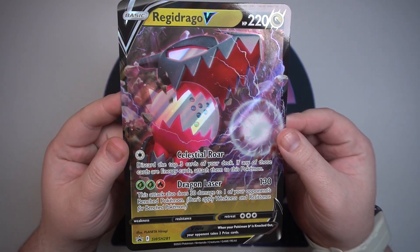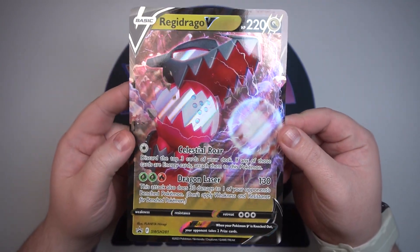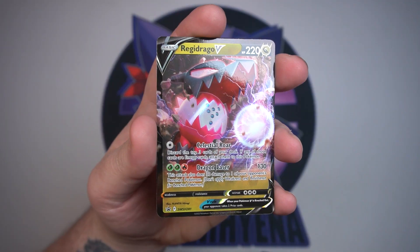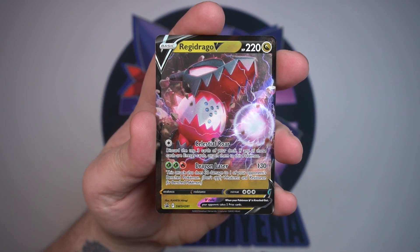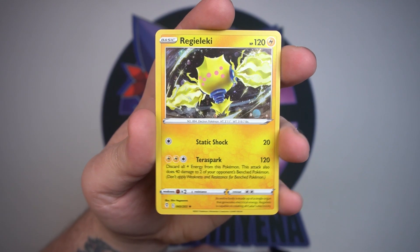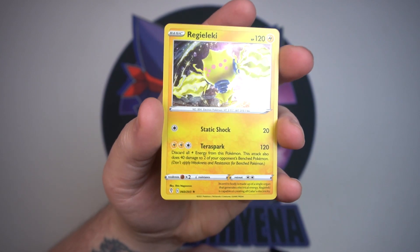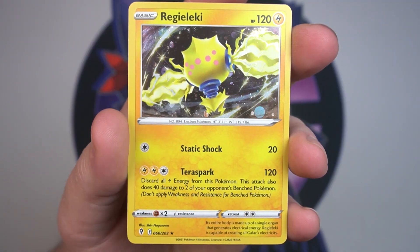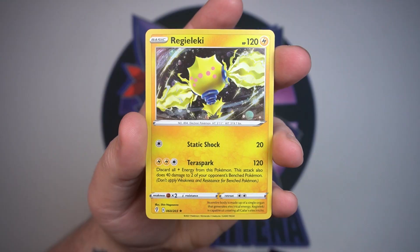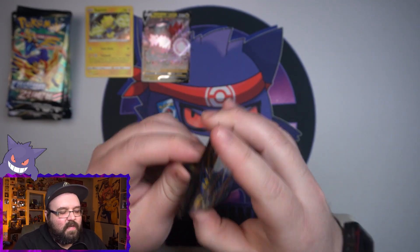I like this one better than the Regielecki one — it's got that cool little dragon head up on top with its eye lit up. After that we got the small one that you can play if you'd like to. I don't even know if these are viable, but there's your option. Just like in the Regielecki box, we got the Regidrago promo — on the Regidrago box we got the Regielecki promo — with galaxy foiling and all. It's a weird looking Pokemon but it's cool. We got the two box codes and our eight packs.